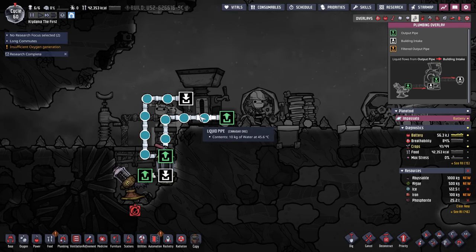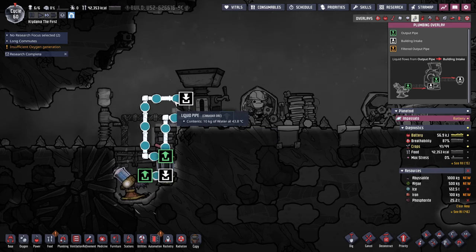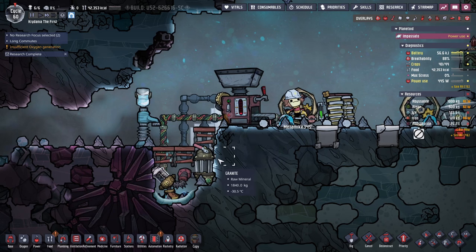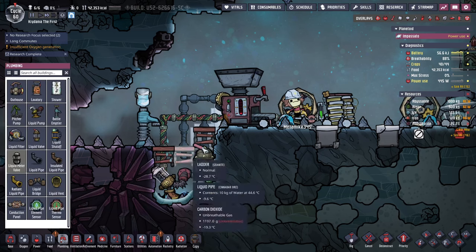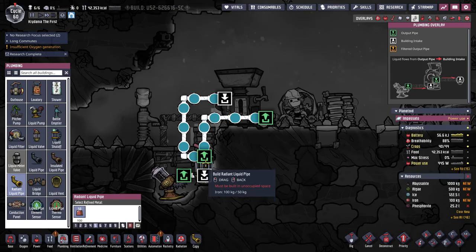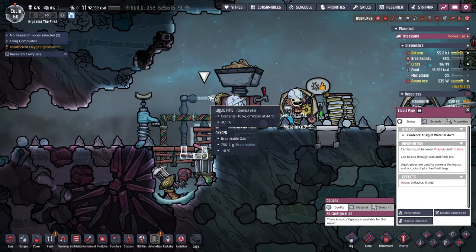Output water is at 45 degrees — that's not cooling off anywhere near enough. It cools off a couple degrees by the time it gets back. This is where we really need radiant pipes to speed that up. We also need this to be submerged in water. I have metal now — I could make those two radiant pipes. Maybe I'll start with that, because this is pretty soon going to be pipe damage and water everywhere.